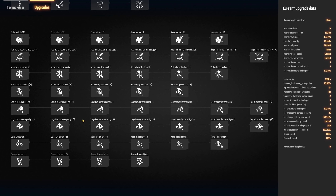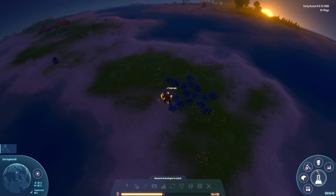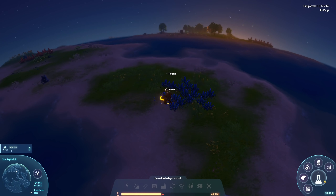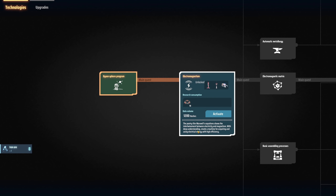Down here we also have upgrades for the base - certain things we can upgrade to improve the overall efficiency of the whole base, ranging from higher logistics capacity to faster engines for our logistics robots. Yes, we do get robots, and there's vertical construction - we can actually build up. It is a three-dimensional game, and height is going to come very much into this game. So with that said, we're going to start munching on some iron.